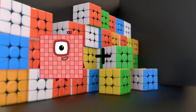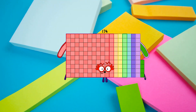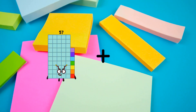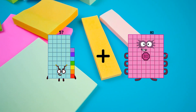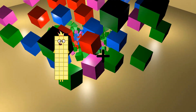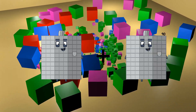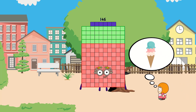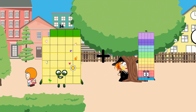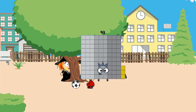100 plus 74 equals 174. 57 plus 93 equals 150. 90 plus 56 equals 146. 34 plus 59 equals 93.